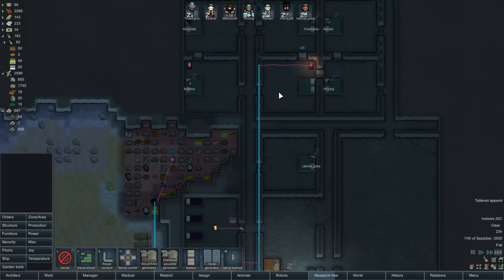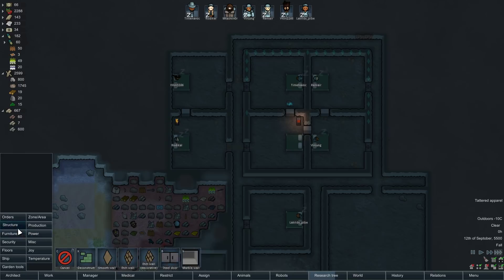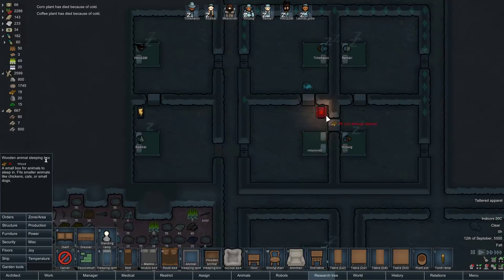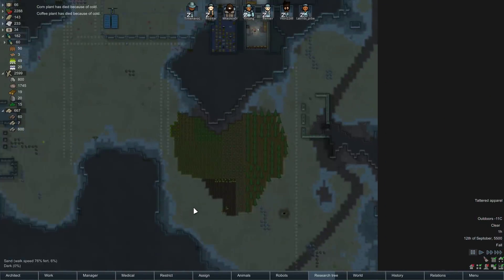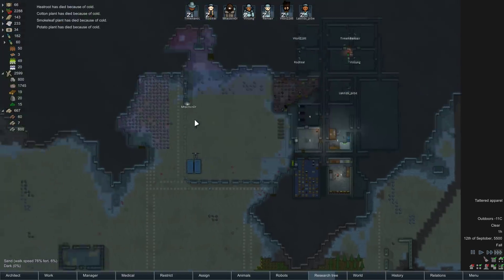Oh, a little kitty sleeping over there. We should put some kitty sleep spots — the kitty wants to sleep right next to the furnace to be nice and warm. I guess we could go into furniture for that — animal sleeping box. I'm going to make this out of wood. Boom, right there. It's cold enough outside — minus 11. Is it really? Let's just in case get a little bit more. That's probably not enough to worry about.